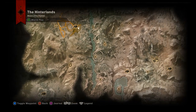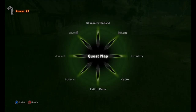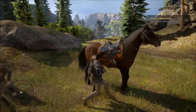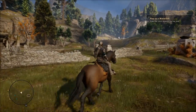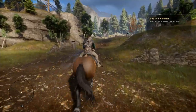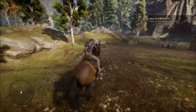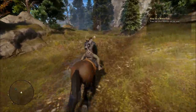We'll make our way over this bridge to head towards the waterfall, so let's get our horse — and we're off. This one's pretty easy to find, it's not difficult at all. If you haven't cleared out the area you're gonna run into some enemy soldiers you've got to deal with.